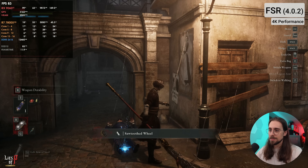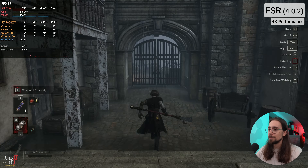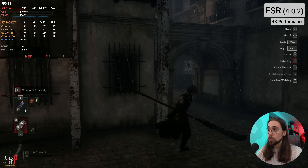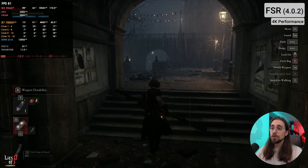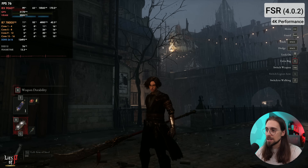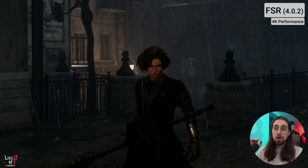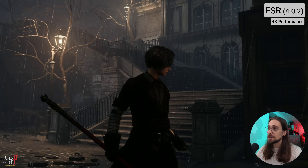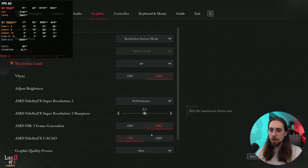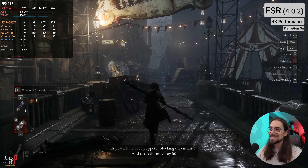The quality still looks great in performance mode — this is perfectly playable. Shimmering-wise it's fine, quality-wise it's fine. If you think the image is a bit dull you can increase the sharpness slider a bit. Even on a 42-inch monitor it just looks good in performance mode. We can also lock the FPS to 60 and enable frame generation, now running at 100-something FPS.